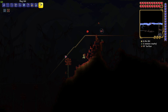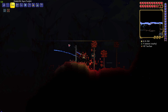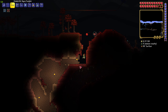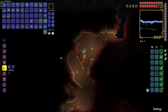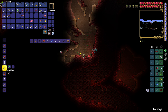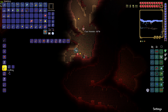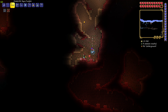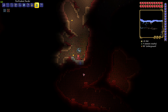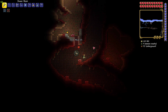The other way to summon the Brain of Cthulhu would be to craft a summoning item from vertebrae. If we go over to the crafting station — we have the item but it doesn't seem to work right now. What happens if we purify this? Not really an important thing. So we'll be using the heart method instead.